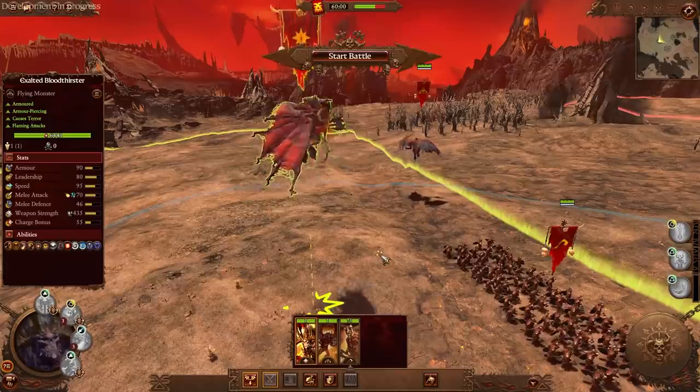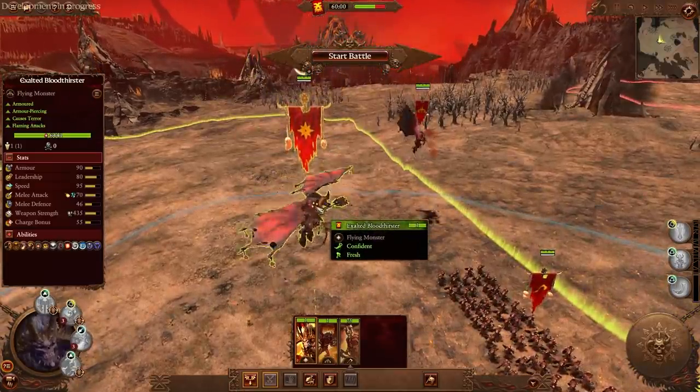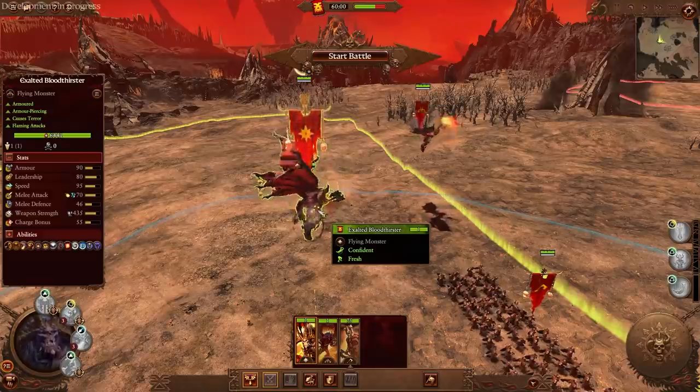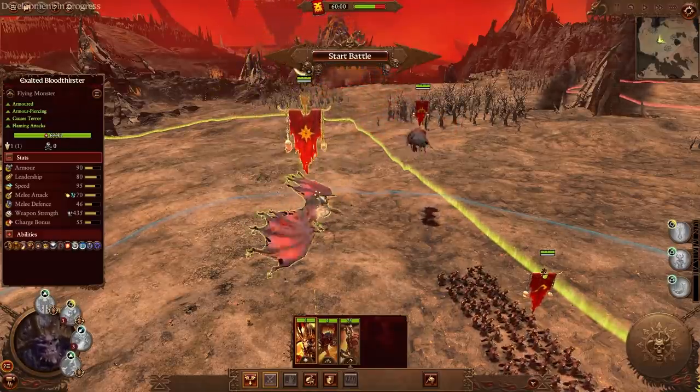As we saw with Farm Brand the Exile, he's a little bit more of a sustained combat character. Whereas if you're looking to do the Bloodthirster Goon Squad, which is another tactic I'm going to show you right now, you probably want to go with the Exalted Bloodthirster in PvP. You get him teamed up with another Bloodthirster — they both have 95 speed, which is insane.